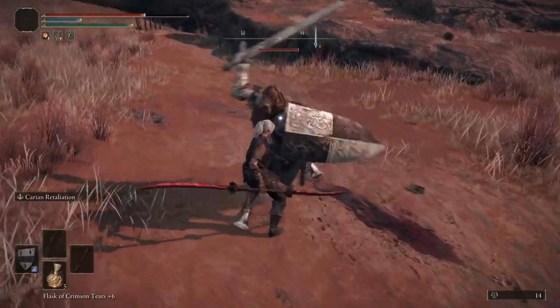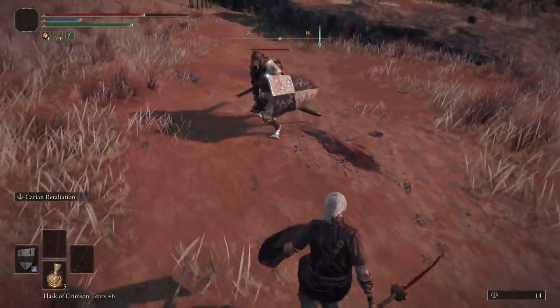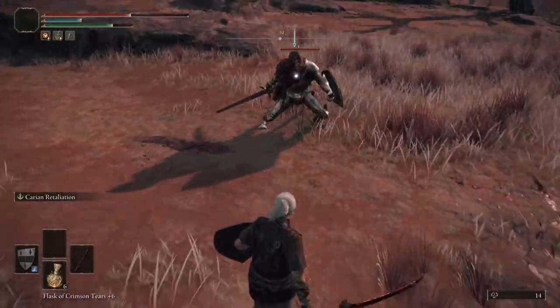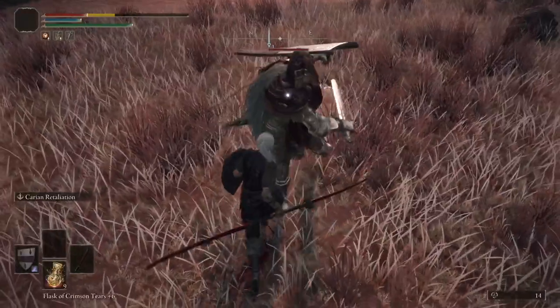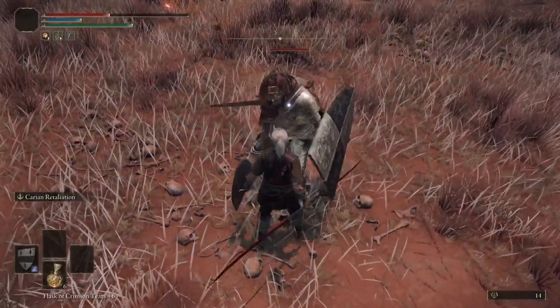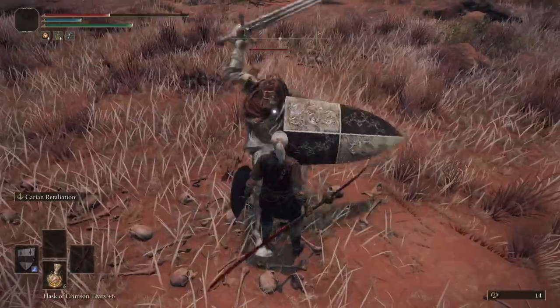For those of you who've tried this but could use a little more guidance, in this series I'll be breaking down each enemy's attacks and telling you exactly where your parry inputs should be. So today, by popular demand, I'm going to be covering Banished Knights.